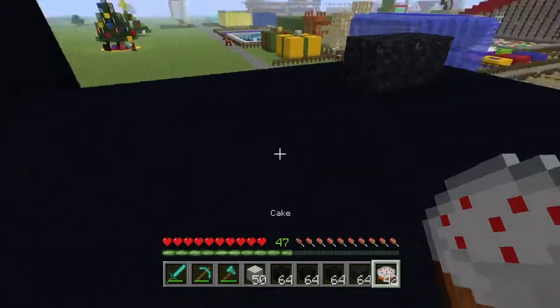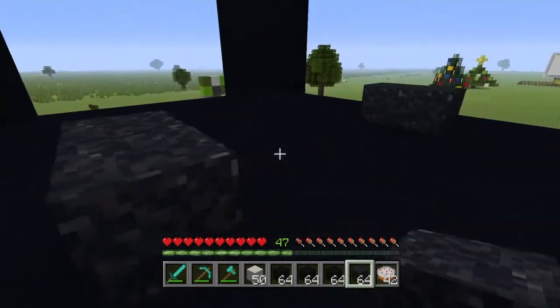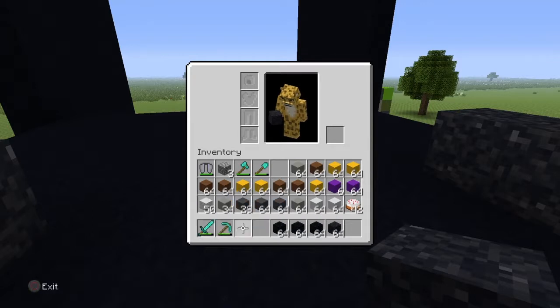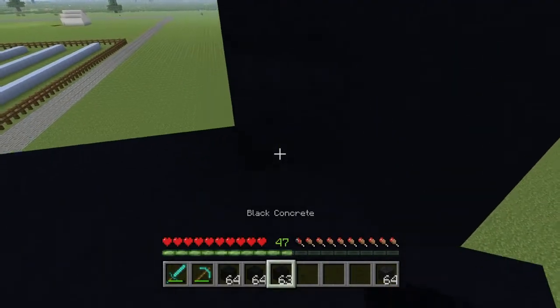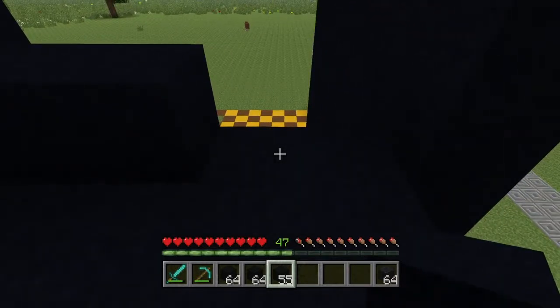I grabbed powder because I want to put powder here. I wasn't sure if I wanted to use this for the nostrils or not, so we're going to test it out and see if I like it. We don't need white right now, so let's go ahead and just keep the black down. We don't need this much black, but let's keep it — what we're going to do is basically fill this in real fast.